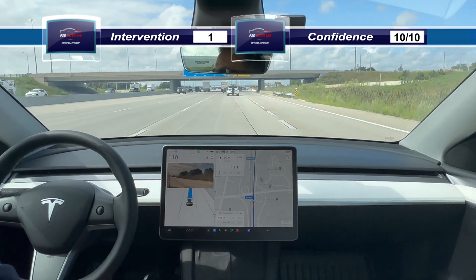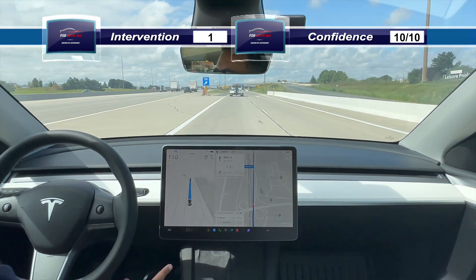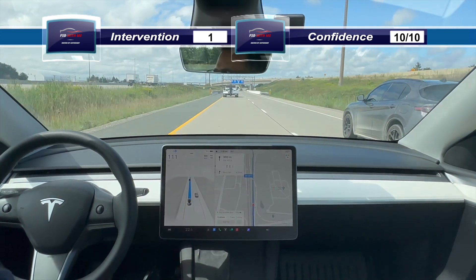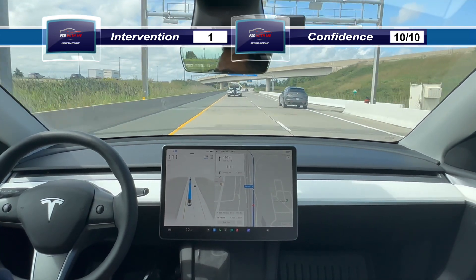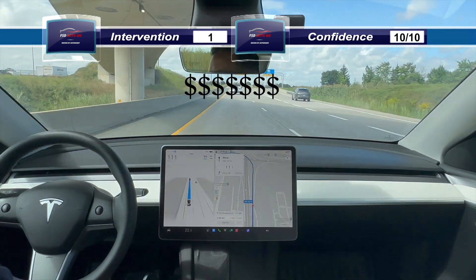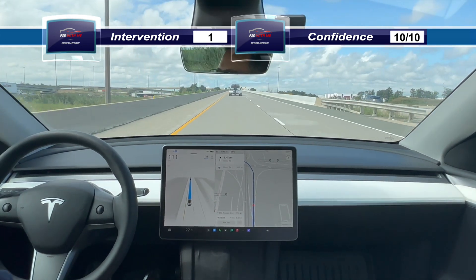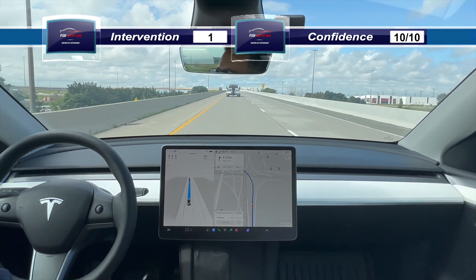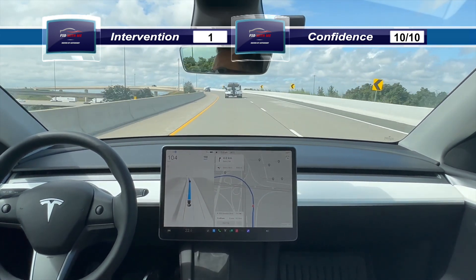Now it's not moving over a lane — it's just indicating it's taking this ramp here. Sometimes that can confuse the person behind you who might think you're switching lanes. That's the sound of getting off the toll highway. Taking the ramp here — it's going pretty fast but doing a good job keeping its distance behind this truck.